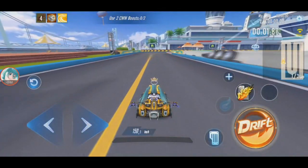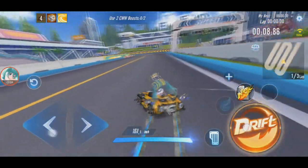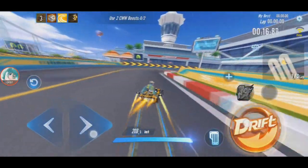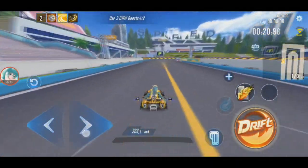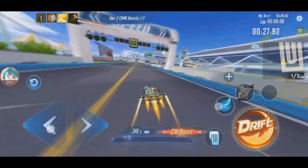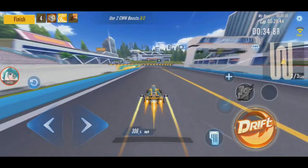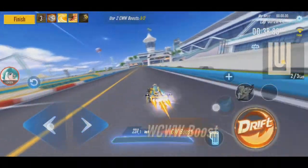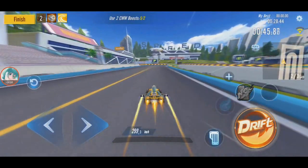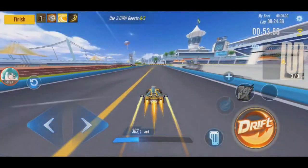Non-modded top speed is 191.6, double boost 231. CWW is 275.5, WCW is 297.7, and with the Thunder God back it's 306.6. Without it: 299.3 — I think it's 300. Let me try again — yeah, 302.2.